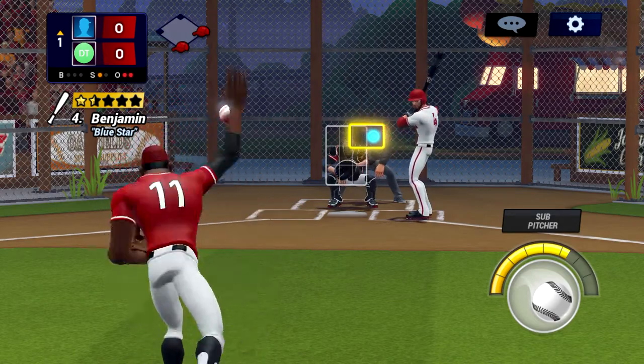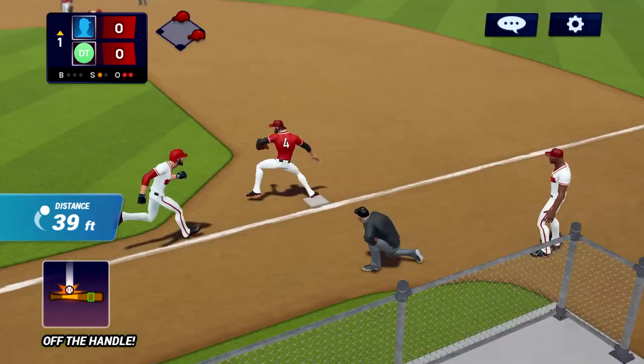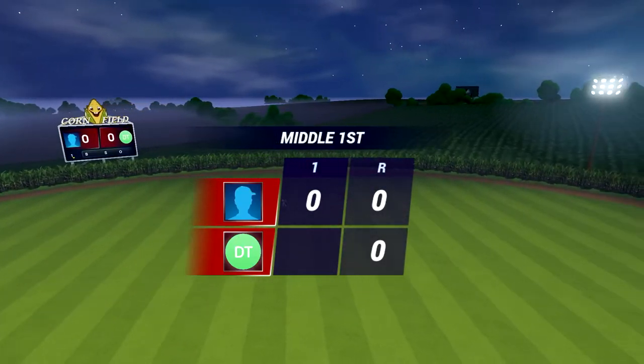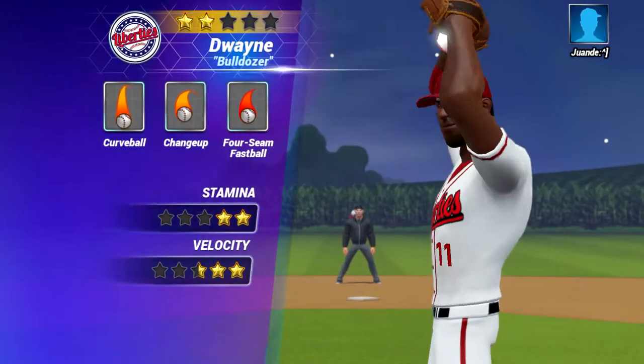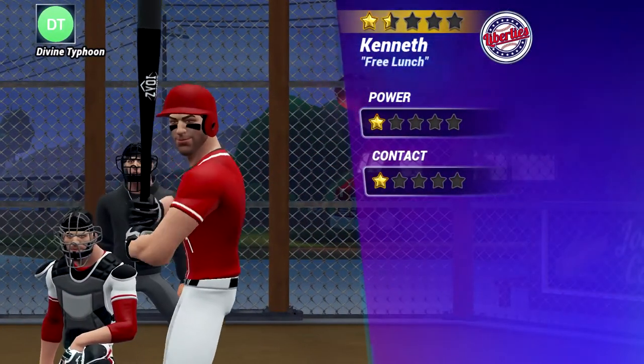With these points, you can upgrade a batter's contact rating, a pitcher's stamina, and some other different categories. You can also change the batting and field lineup to better optimize your team. Once enough upgrade points are spent, your team will move up a league, and you are one step closer to the big leagues.